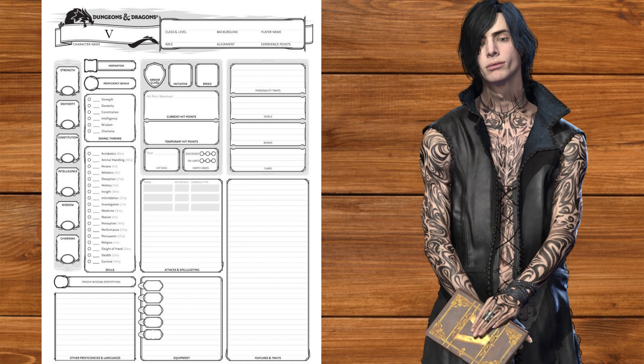Using the standard array, we put the 15 to charisma — he's got that soft emo boy charm. Next is the 14 to dexterity; his body's falling apart, so we need to dodge. After that, the 13 and 12 go in intelligence and wisdom — he's playing some 5D chess in that game. We'll put the 10 to strength and dump constitution. Did I mention his body is falling apart?